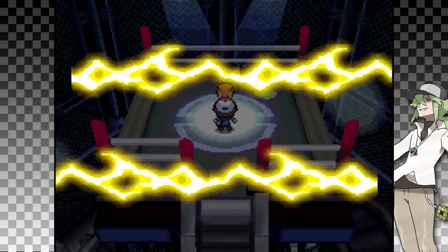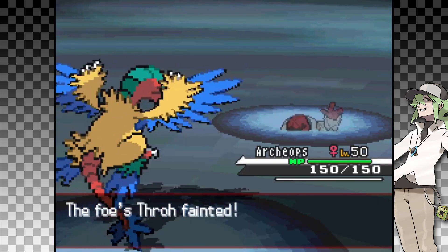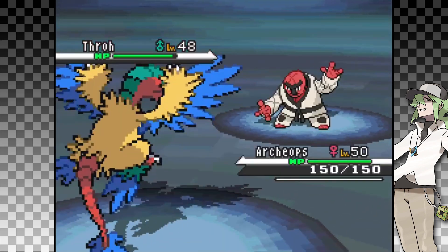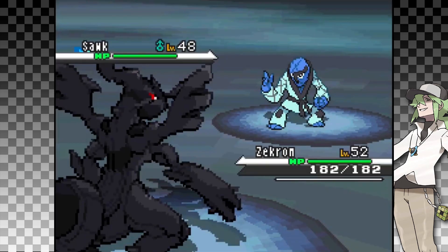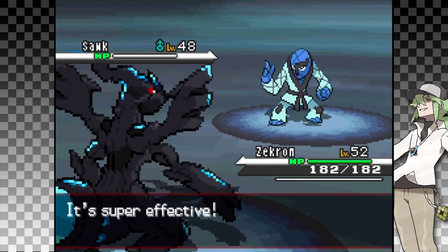Now let's begin! First off is the Fighting-type Elite Four member, Marshall. Despite Archeops being able to KO his Throh, I decided to restart my first attempt since Sawk has Sturdy, and I want to avoid any damage if at all possible. On my second attempt, I once again take out the Throh with Acrobatics. Then to combat Sawk's Sturdy, I attack with Zekrom. Due to its ability Teravolt, it bypasses the effect of Sturdy, taking them out in one move. It was hilarious because I didn't see this coming at all.